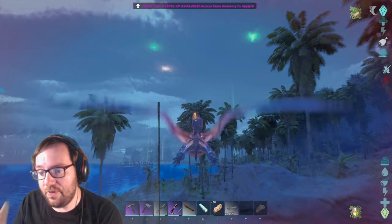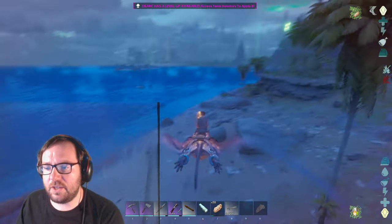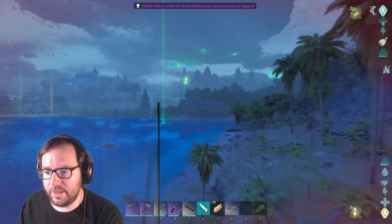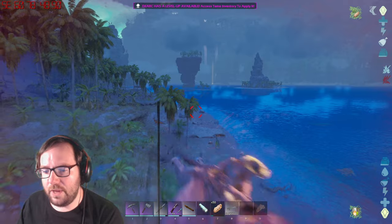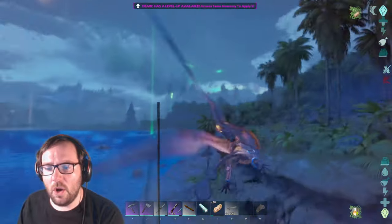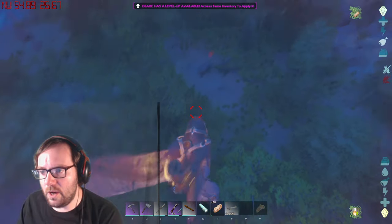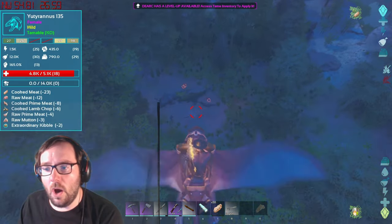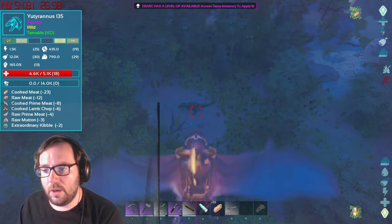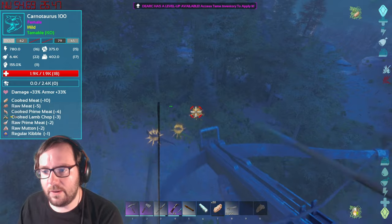We're heading back to find the female UD. I think this strategy will work a lot better. Next episode we'll probably tame a Notosaurus — I should read up on it before I tame it. I can see the little circles that indicate a UD is nearby. There's a 135 and it's a female, which is perfect!